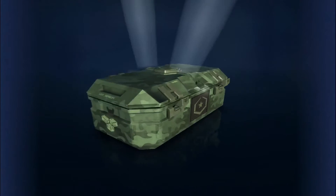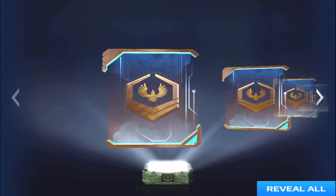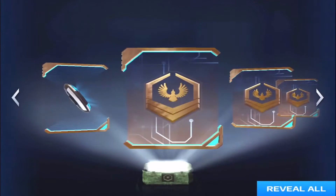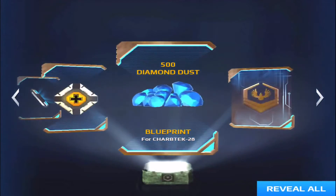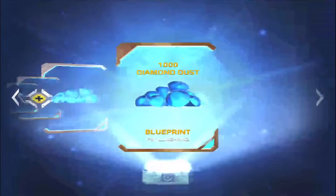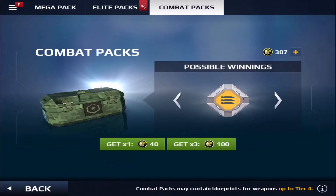If you guys don't know what the black market is, you can use diamond dust to get other gear and stuff there. Another blueprint — another duplicate item. Kind of a fail guys, but we got one more. Let's open this bad boy up. Swipe down one more time, let's see what we can get in this combat pack. We got all bronze, so maybe they're all just bronze or I'm really unlucky.